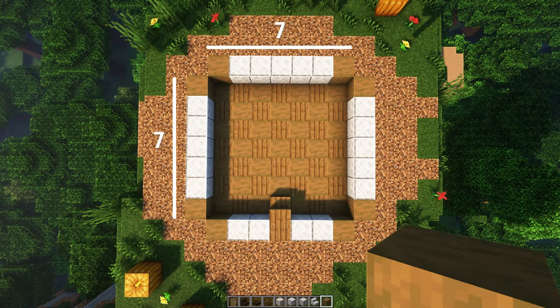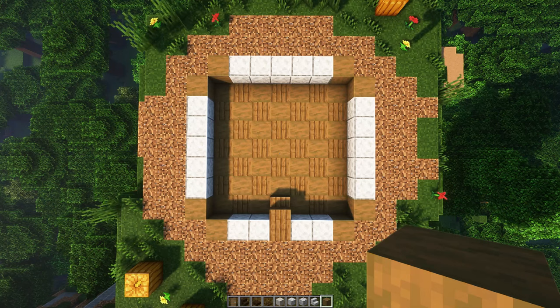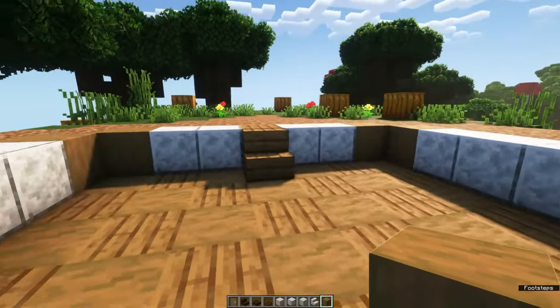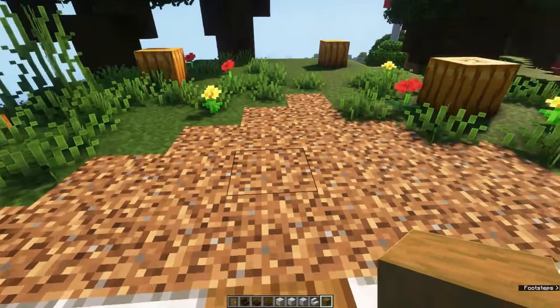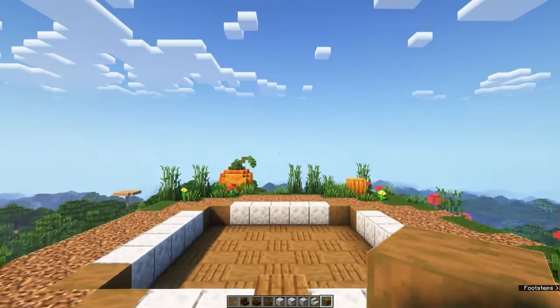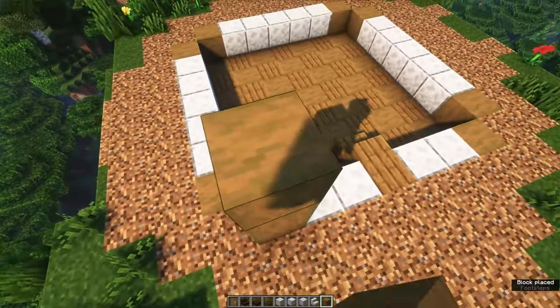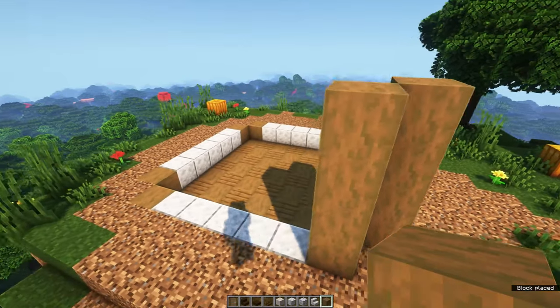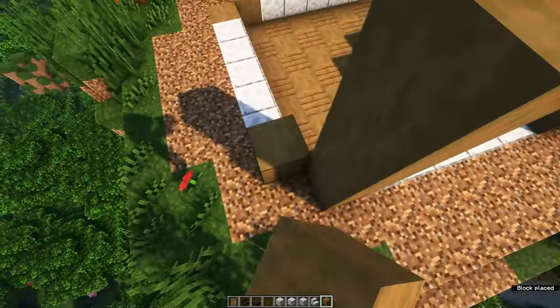Here you can see the layout of the build, and as you can see I already filled in the floor using stripped spruce and spruce planks. Do note that the floor inside is one block lower than the ground outside. We're going to start off by placing stripped spruce columns in each corner, four blocks high.